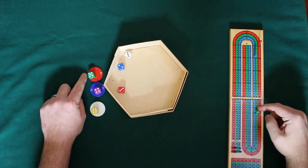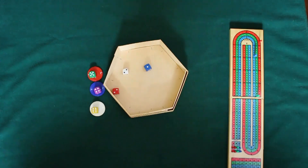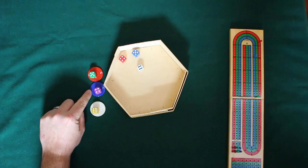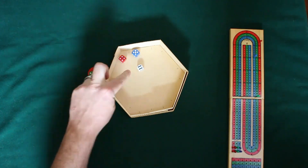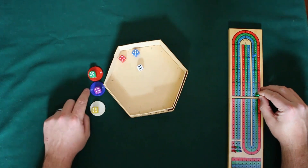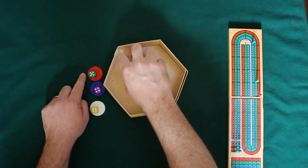Now we see we have two threes there, so neither one of these people can score points — we must re-roll. We have two twos, re-roll again, until we get a result where one number is higher than the other. Yellow will receive 20 points for having scored correctly on both the number and the color. Purple will of course lose five points and red will lose five points as well.